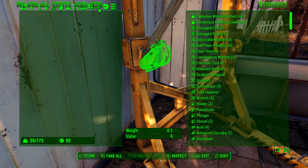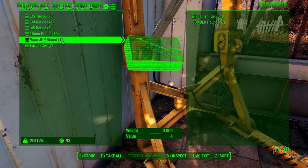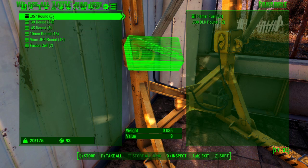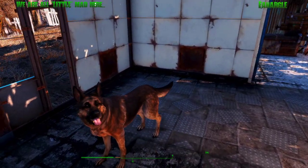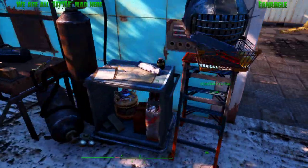Magazines - I can show you what to do with magazines. We need those. Definitely don't need .357 right now. You have to go through all that stuff, guys, because in Horizon and even in regular Fallout 4 survival, ammunition has weight. So you don't want to carry a bunch of ammo.